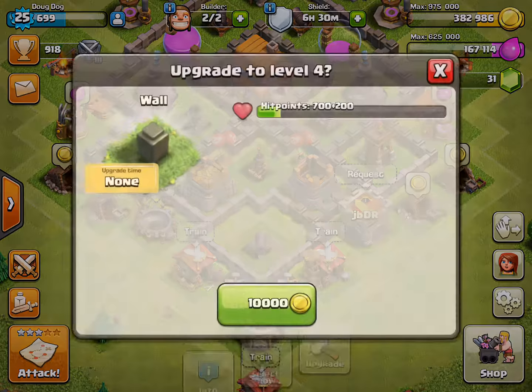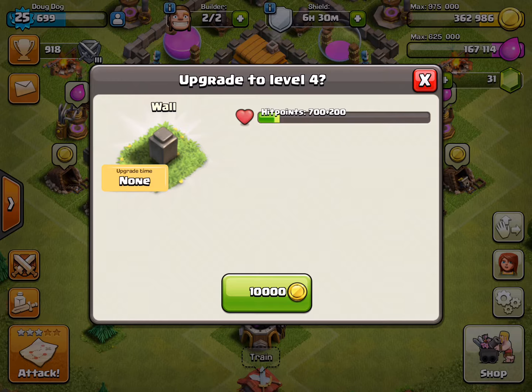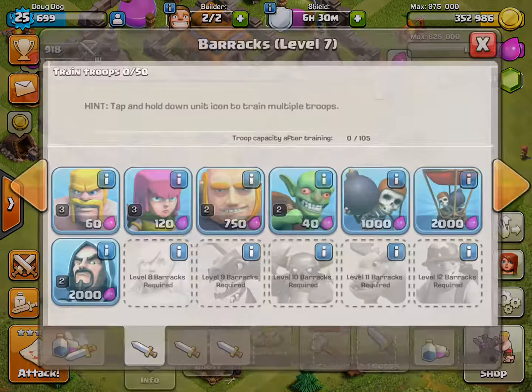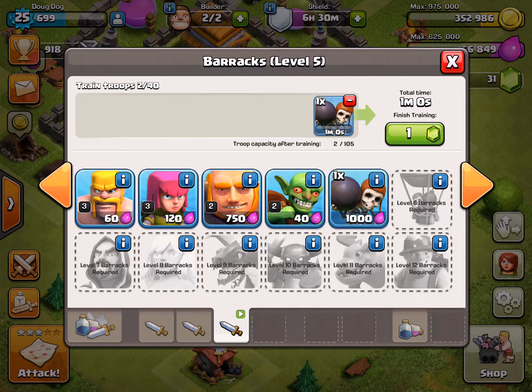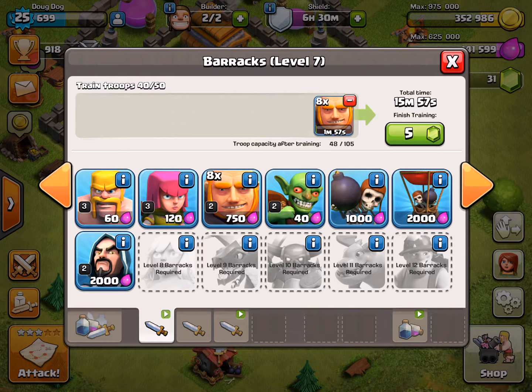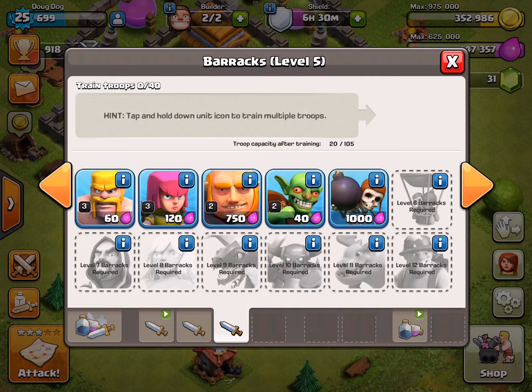I'm just gonna finish off this little box around the archer tower. How long have we been doing this? Only 8 minutes. Now I'm going to train wall breakers. I would train four of them and then get a few wizards and a lightning spell. I saw a YouTuber use a strategy that's really good for people at town hall 5 and 6 - four giants, no wall breakers, because wall breakers won't be that good in this situation.